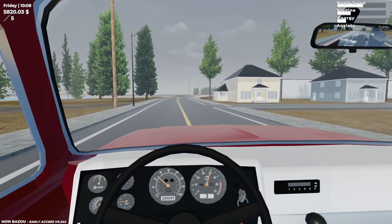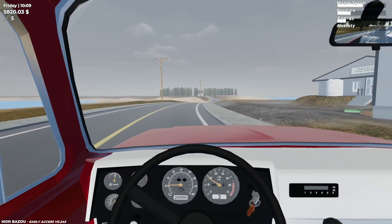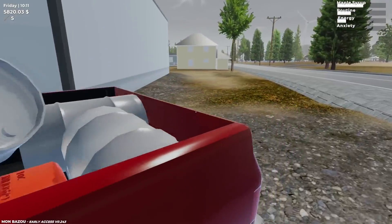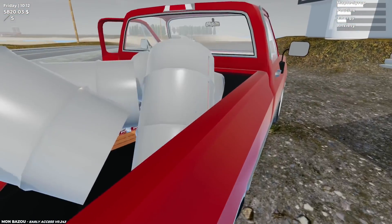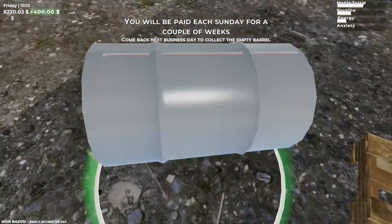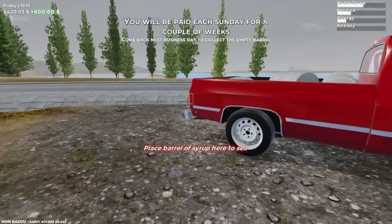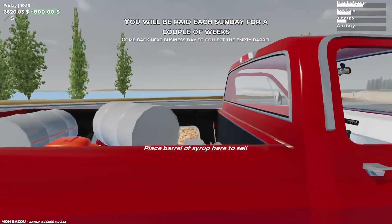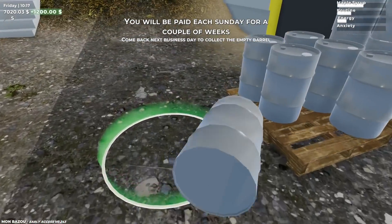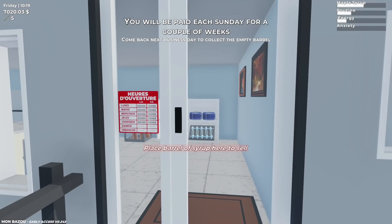We're gonna drop these off. Yes, I can just drive into the circle and it will unload for me, but I like doing it by hand — it feels more realistic. A lot of people were mentioning that in comments. I just feel like it's actually me delivering it. There we go, we're getting a little bit of money. Six barrels — that was 1200 in the bank. We'll get them barrels back tomorrow.